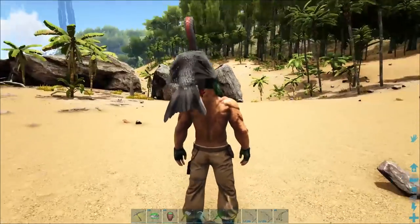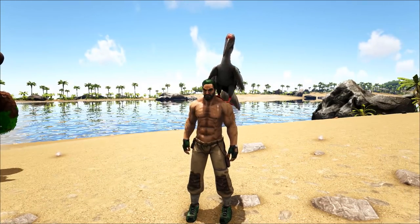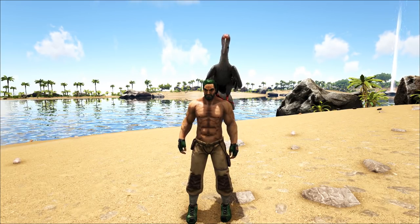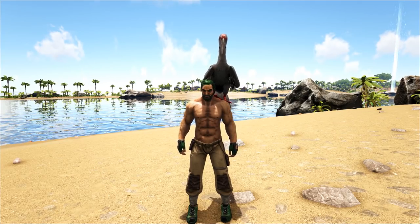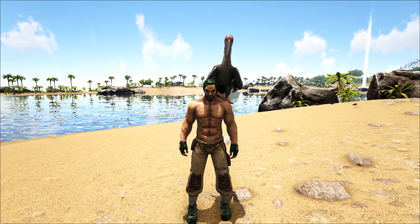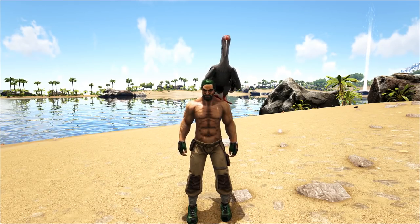Let's go gather some stuff. I'm going to explain where to get some of the things to tame MoShops, and then I'll be right back, because first we've got to go get some giant bee honey, which is pretty easy. We also have to go find some organic polymer, some rare flowers, some mushrooms, and some cooked lamb chops, because these are things that these guys could need. We're also going to need either cooked prime meat or cooked prime meat jerky.